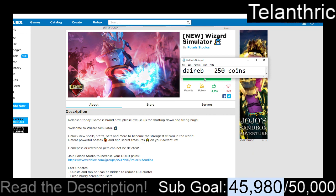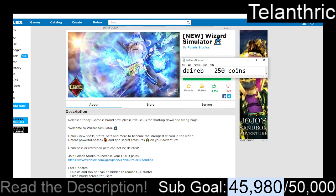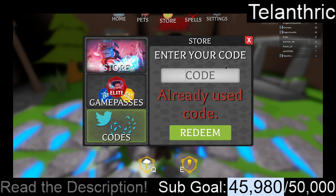And the last code is D-A-I-R-E-B, and that one also gives 250 coins.